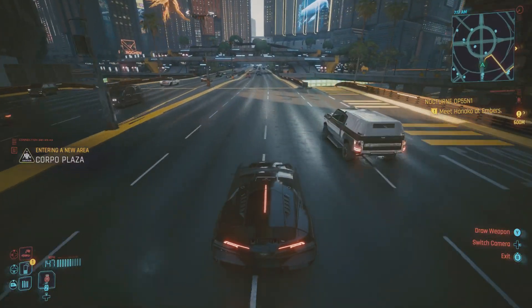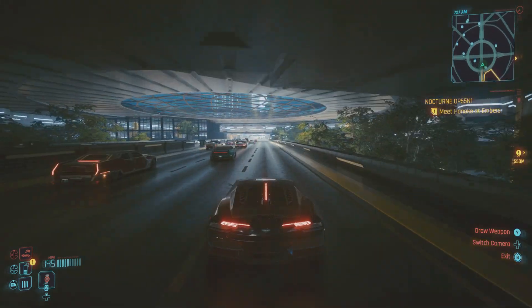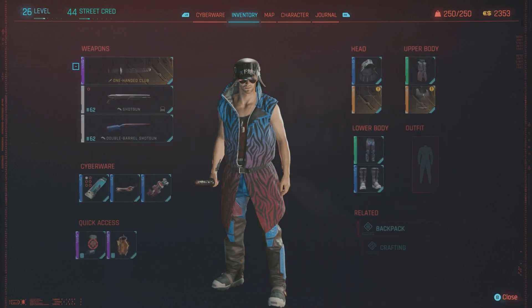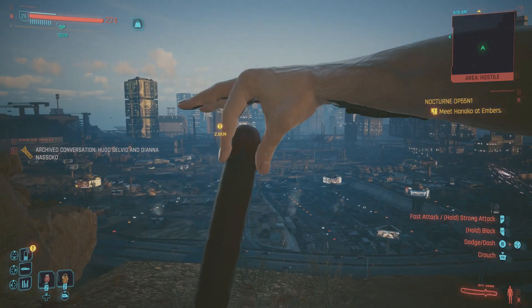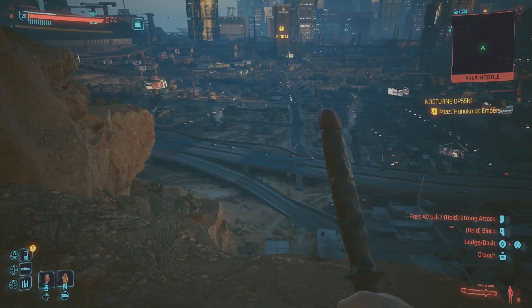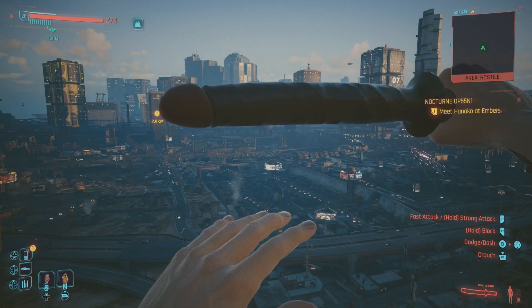What's up you guys, Adamski here. In this video I want to show you how to get BFC 9000, also called the Magic Wand. Basically it's a blunt weapon that can stun enemies and also has some armor penetration properties. As you can see it's very hard and stiff. According to the description it can inflict both physical and psychological damage.